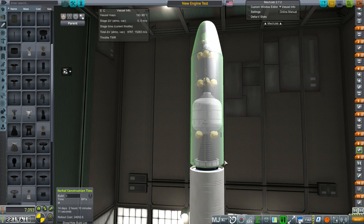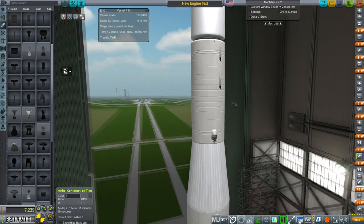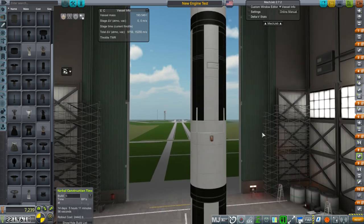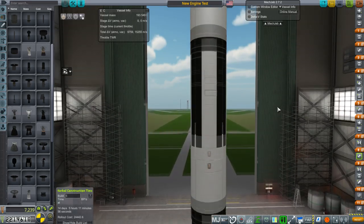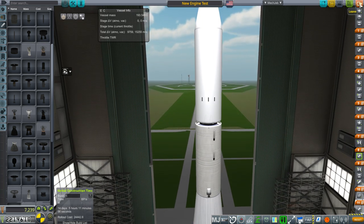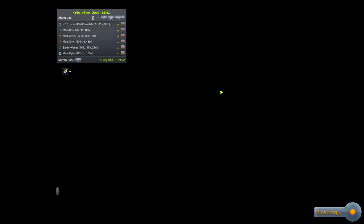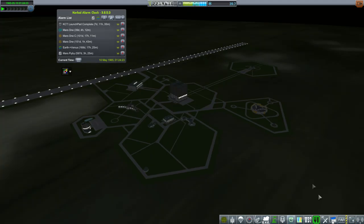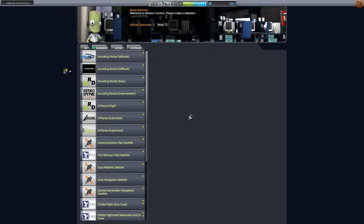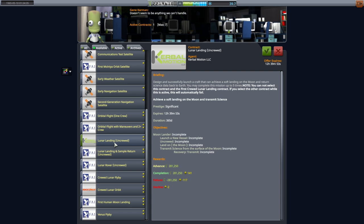Hopefully we can land on the moon. So to that extent, before I build it, let's pick up a lunar landing contract. We've got a backup in the form of Lunar Lander A already queued — Lunar Atlas A. We're building a Lunar Lander A on an Atlas already, so that'll be fine. We'll prioritize this new rocket for a lunar landing and pick up yet another lunar landing uncrewed contract.